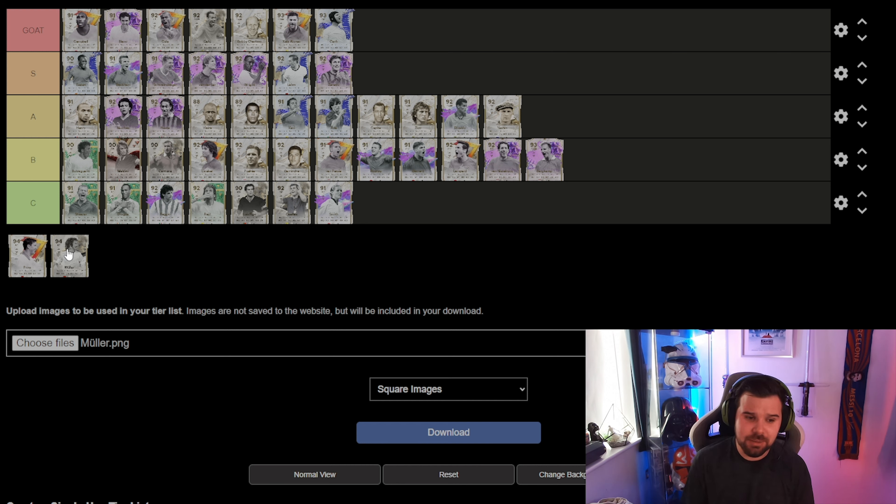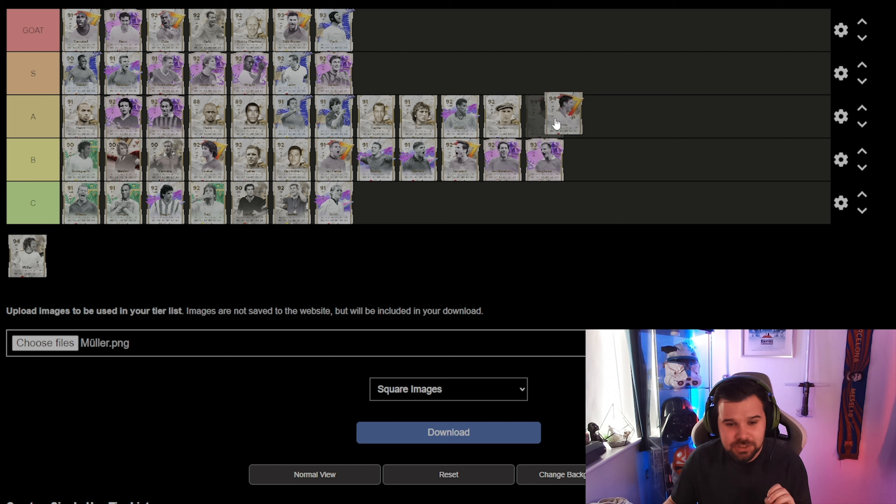Moving on to Prins — she is very cheap, has the real plus and power shot plus, two really really good play style pluses, and she's under 100k. I'm going to give her some hate here but she's going into the A category. A lot of these fellas are way above 100k — you've got someone with amazing shooting, decent pace, strength, real plus, power shot plus, all under 100,000 coins. Taking into consideration the price, how she performs, and the rating, A category for her is solid.